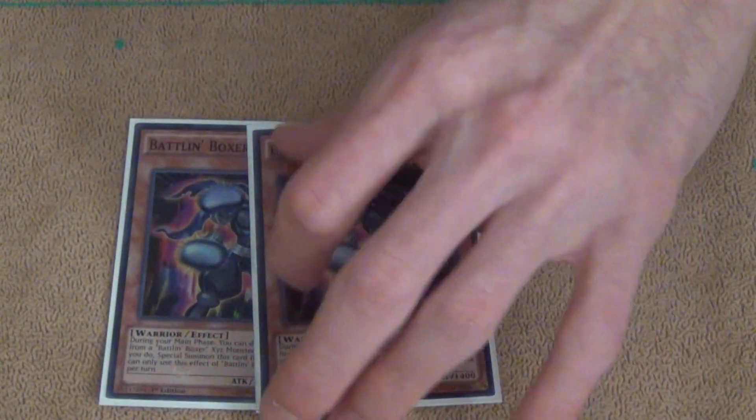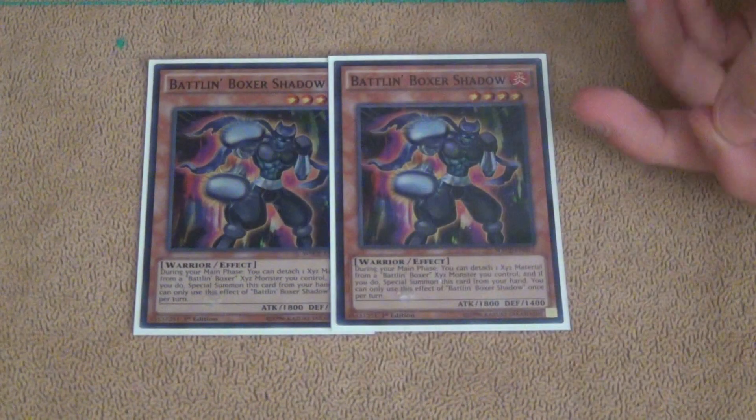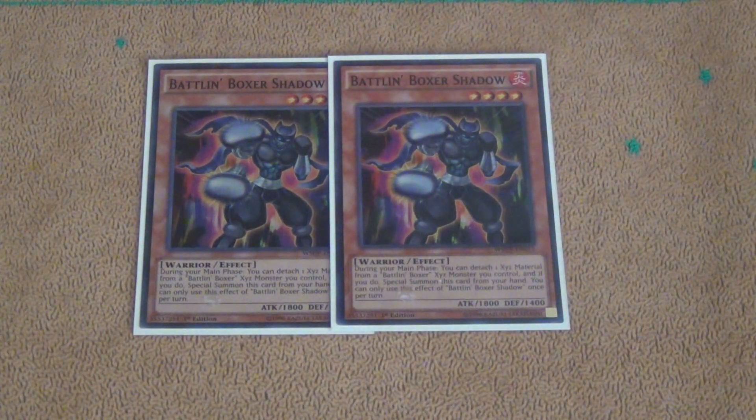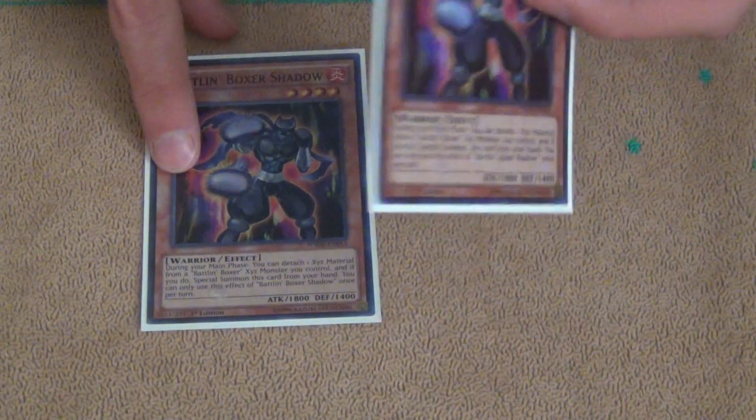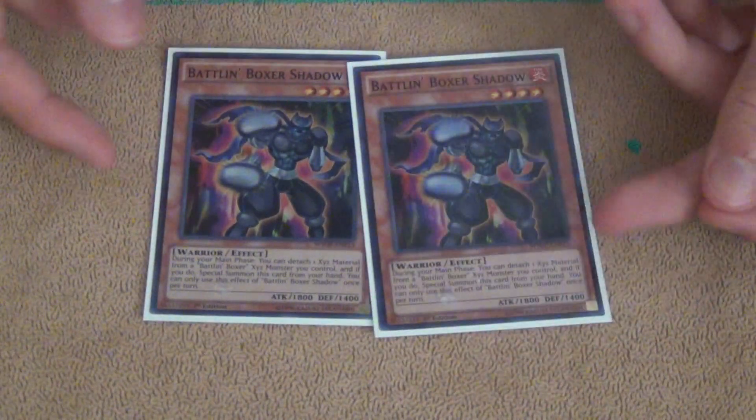The rest of them are 2 Battle Unboxer Shadow. You can detach an Exceed material from a Battle Unboxer Exceed monster you control to Special Summon it. You don't want to play 3 because it's a hard once per turn, but you play it because it's an extender. 2 is the ideal number.